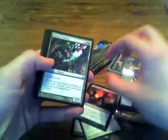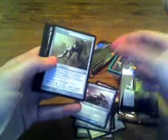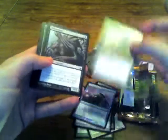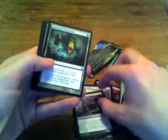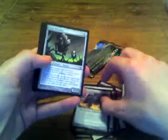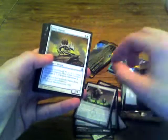Oh yes — Viridian Emissary, excellent, now I have a playset. Tine Shrike, Morbid Plunder, Glissa's Courier, Ichor Wellspring, Serum Raker, Flayer Husk — it's actually my first Flayer Husk, I think — Flensermite, Unnatural Predation, Phyrexian Juggernaut, Core Prowler — now I have a playset of those, that's good — Gore Vassal, and Massacre Worm.